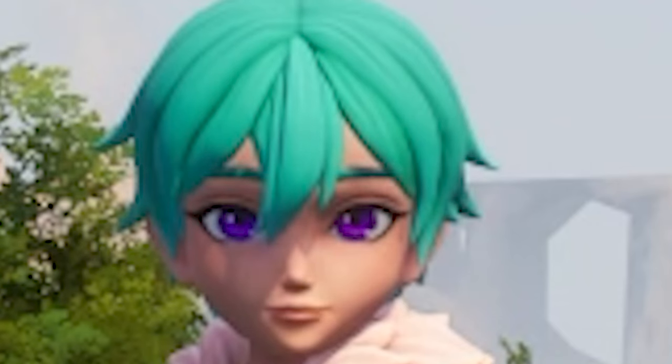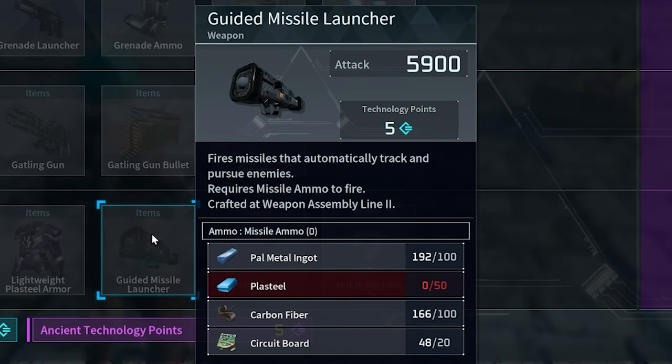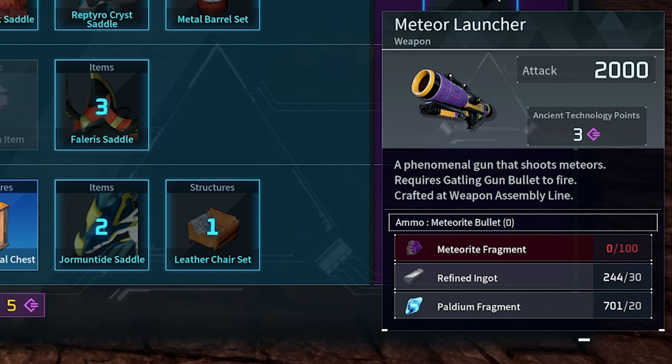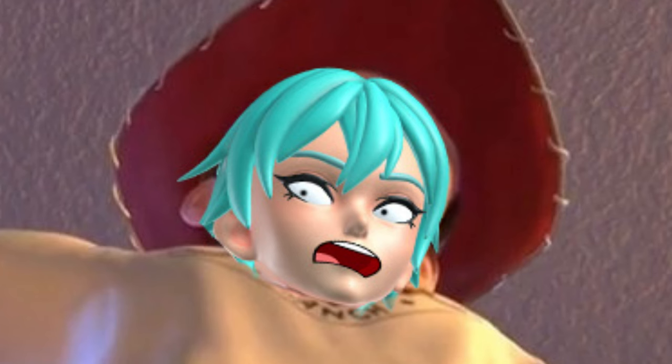There are six new weapons to unlock: the Grenade Launcher, the Gatling Gun, the Laser Rifle, the Guided Missile Launcher, the Meteor Launcher, and the Flamethrower.